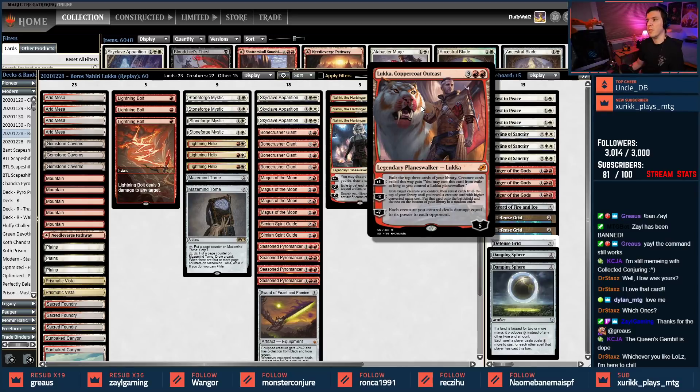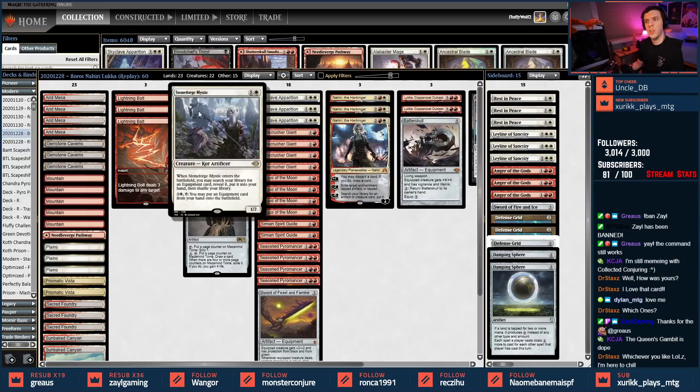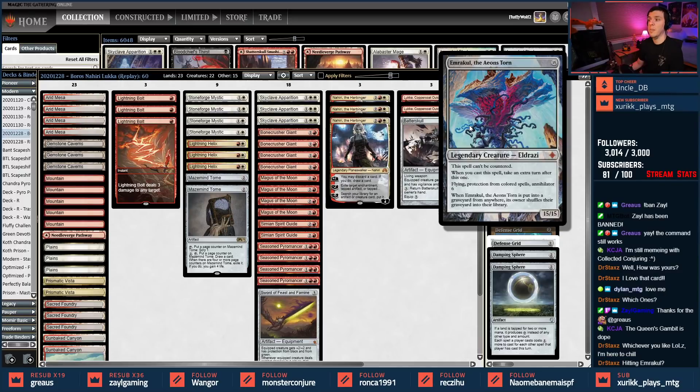The Lukka minus two reads: exile target creature you control, then reveal cards from the top of your library until you reveal a creature card with higher converted mana cost — kind of like Eldritch Evolution except better — put that card onto the battlefield, the rest on the bottom of your library in random order. We have all these three-drops and a few two-drops, but the idea is you use Lukka on a three-drop and spin yourself into Emrakul. That's the idea — spinning into Emrakul gives us the big win condition and we just win the game from there.